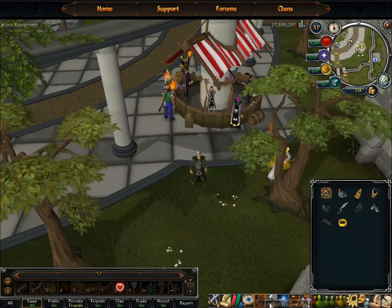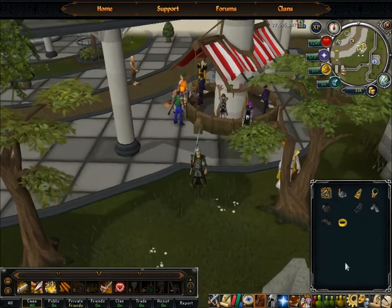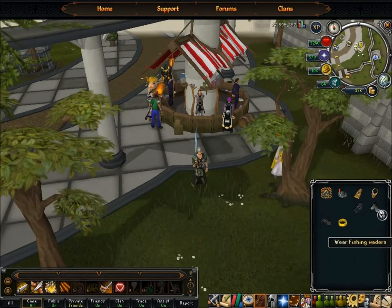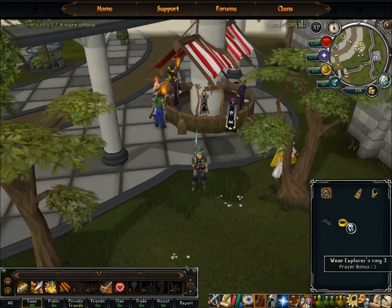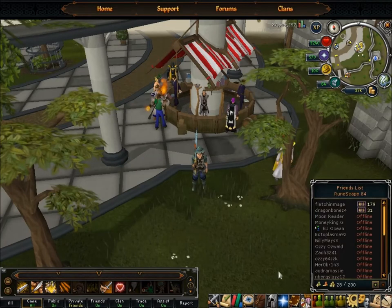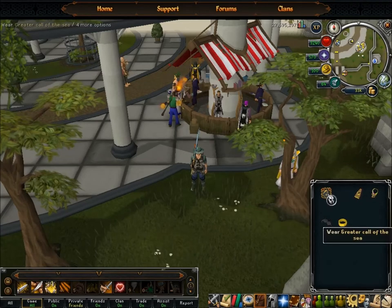I'll start off with showing you the equipment you should be wearing. You need a weapon - you definitely need a weapon. I bring the Armadyl Godsword because I'm a huge Armadyl fanboy. I would suggest the full fishing outfit because it increases your fishing XP. You should really have the Aura Call of the Sea or Greater Call of the Sea because it increases your chances of catching fish, and that's good for Rocktail because they're a slow catch.